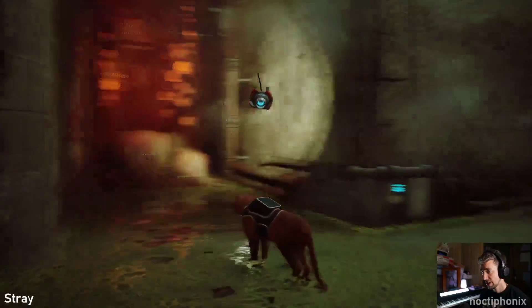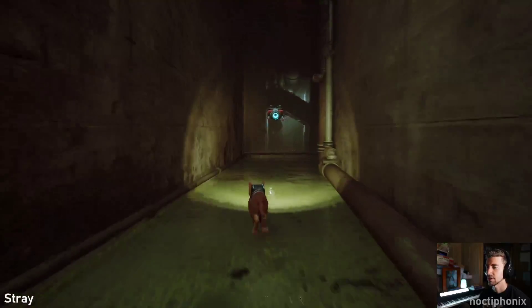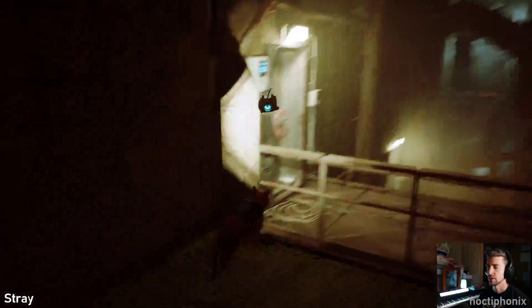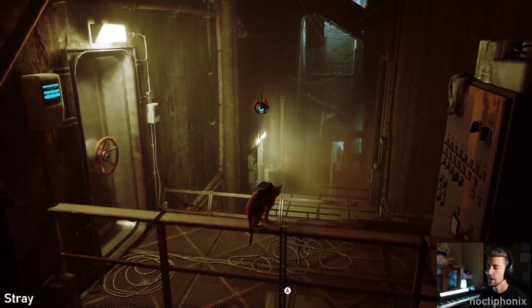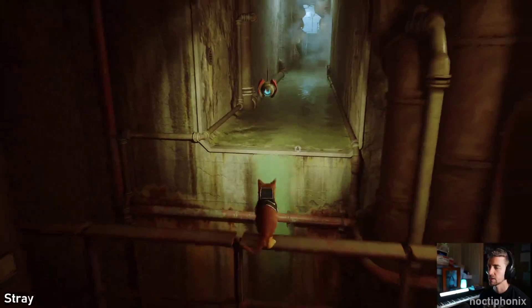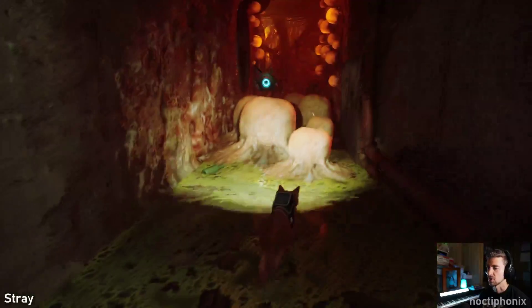Guessing I have to go this way. Yup. Let me see what's ahead first. Looks like there's a lookout over here. Oh wait, I can actually get over here. But I could go this way — I think there's probably a memory over here.